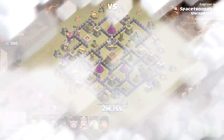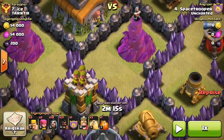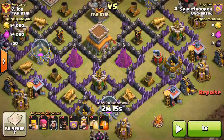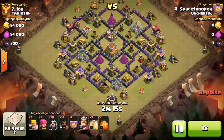We got Space Trooper in on number seven, and this base was actually kind of tricky. I think Shrek may have hit it first — we realized that there was a double giant bomb right here and they were unable to avoid it. So what Space does, he gets the lure from the top.